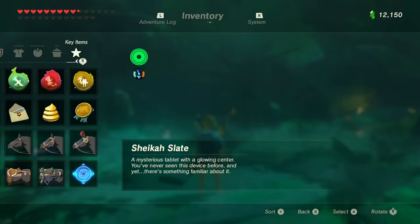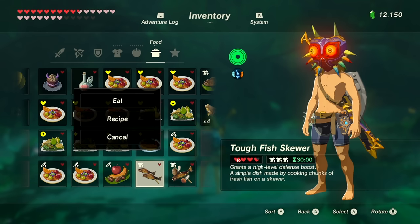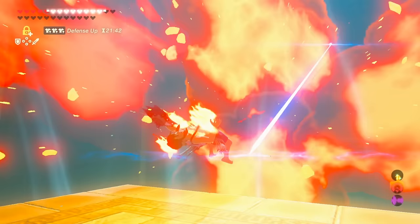Second, you can carry stat buffs into the trials. I'd recommend a 30-minute defense buff or attack buff. You can cook one of these with a dragon horn and three armored porgies or mighty porgies for attack. Both of these porgies can be found on the small circle lake east of Even Tide Island, and I'm sure you know how to farm dragon parts by now.